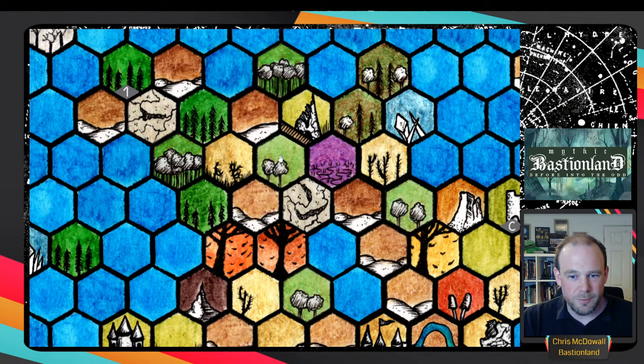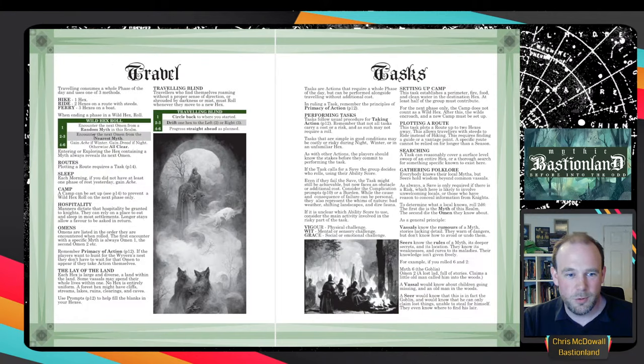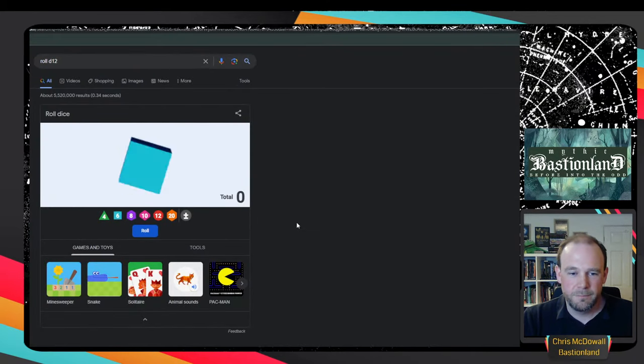Whenever you end a phase of movement in a wild hex, you make a wild hex roll - like a look roll from the other games. Rolling 4, 5, or 6 means all clear. Rolling 2 or 3 encounters an omen from the nearest myth. Rolling 1 encounters an omen from a random myth. We roll a 1, so we roll a die to determine which myth: myth number 6.